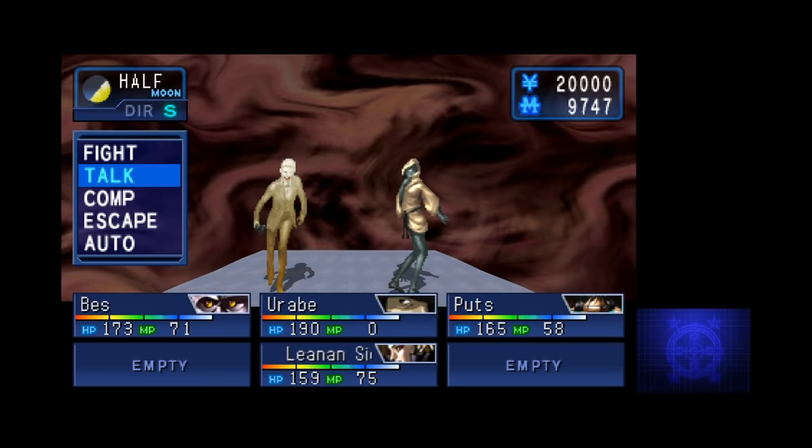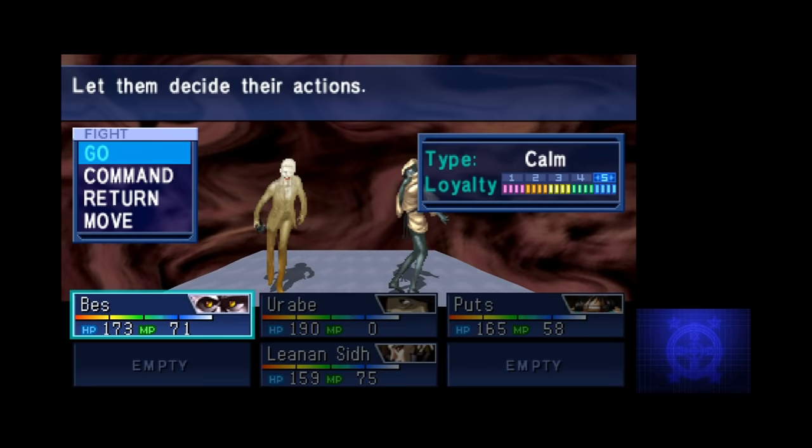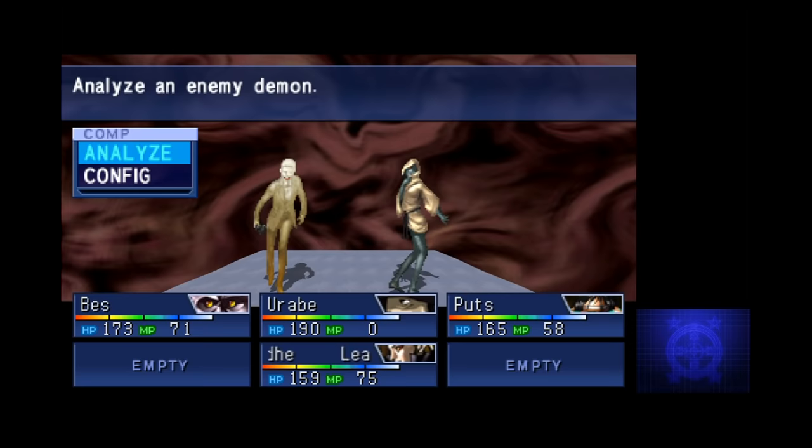The same is also true for the enemy team, so you need to pay attention to what rows your attacks are going to hit when you're prioritizing an attack on a particularly strong enemy. It's a pretty good system, and if you're used to press turn or something from newer games, it might feel dated, but I actually really like the six-party system, and I'd love to see another newer Mega Ten game use it again.